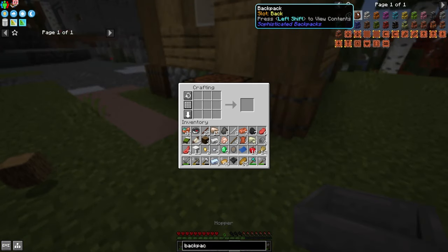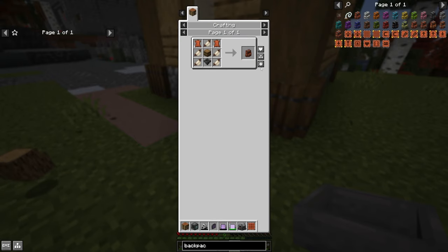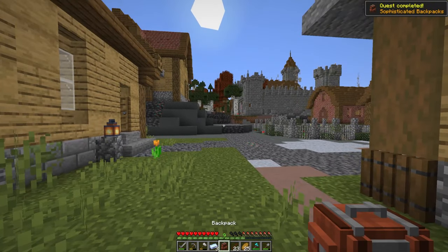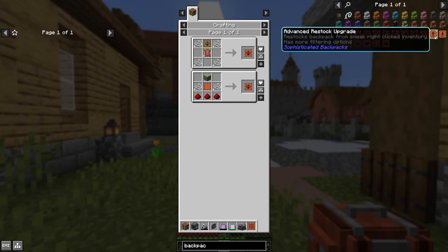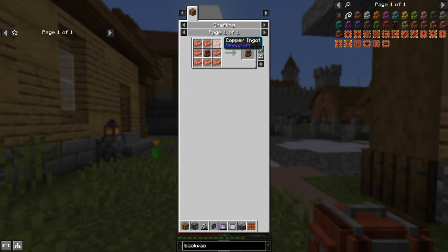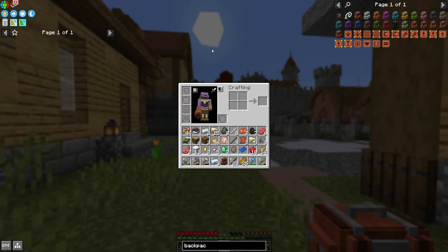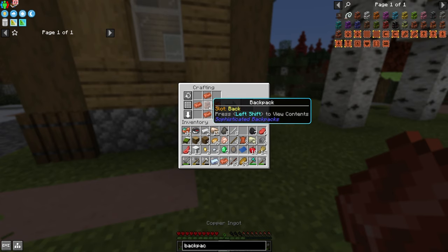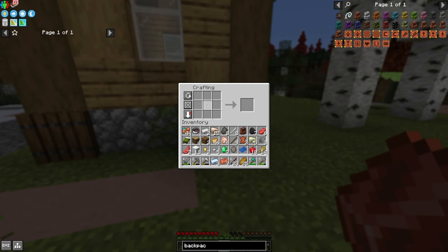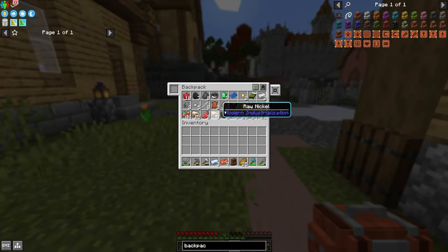We'll make ourselves a copper barrel and a backpack. It is literally the perfect opportunity considering we have all the resources on us right now. I assume you might actually get one of these from a quest — nope, doesn't seem like you do. So that's actually very useful. The copper backpack is simply copper — you don't need a copper backpack first. We do have enough copper to make one. We need one more copper for the full upgrade, but for now we have three slots, so I can't complain.